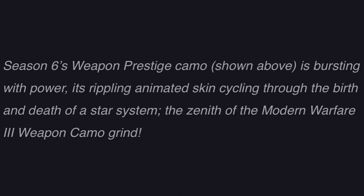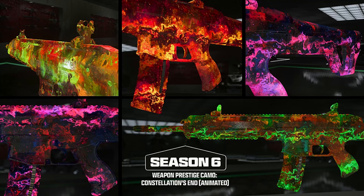The Constellations N camo is bursting with power — its rippling animated skin circles through the birth and death of a star system. It's the zenith of the Modern Warfare 3 weapon camo grind. Taking a closer look, it changes through a variety of colors and actually looks really crazy, like a northern lights effect. It's absolutely nuts.